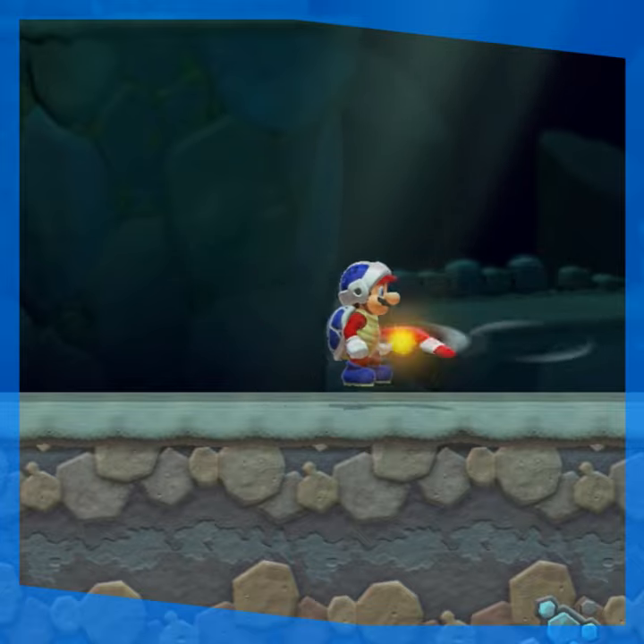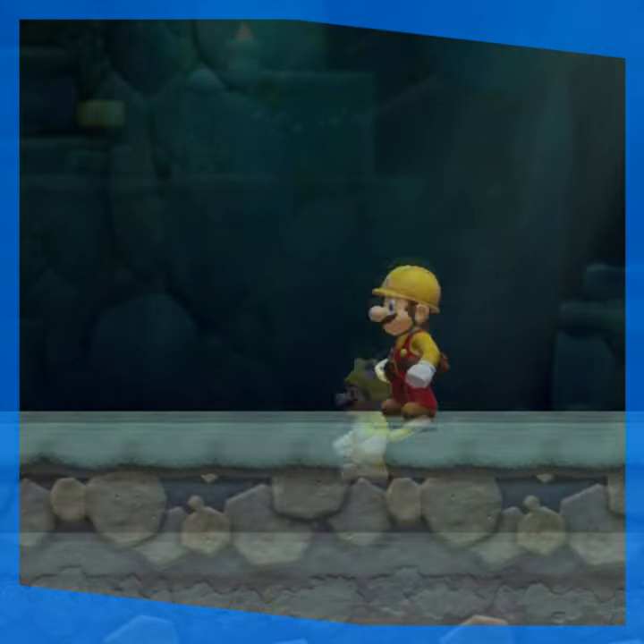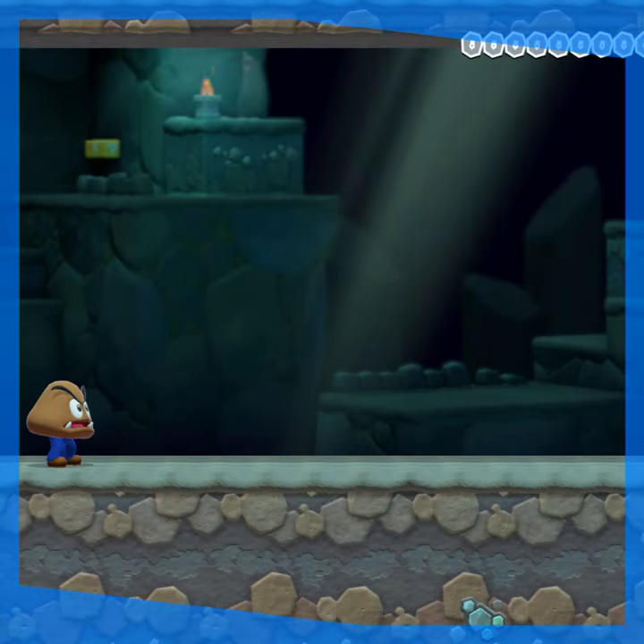Mario can use powers in the shoe too, like boomerangs, fireballs, scratches, and his hammer. He can't spawn in boxes though. While wearing a Goomba mask, the Goomba Shoe will actually stop chasing Mario, which is pretty cool too.